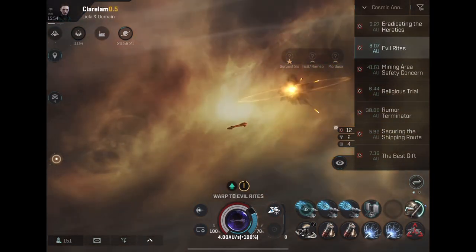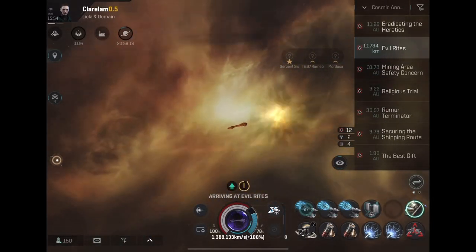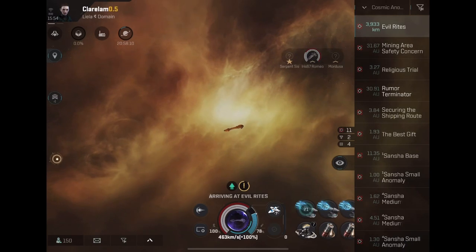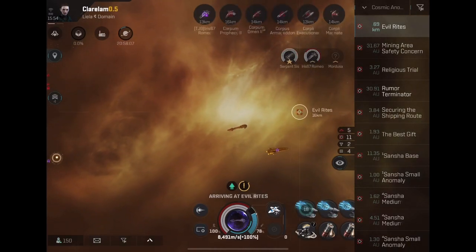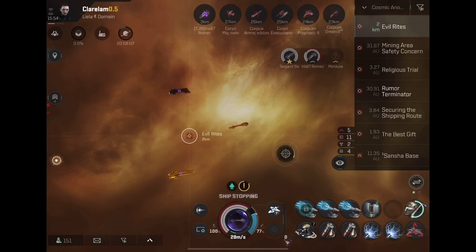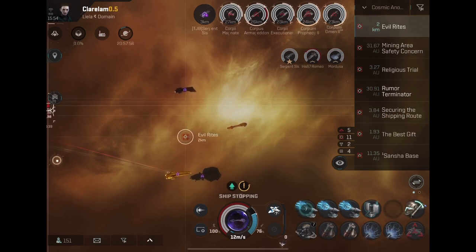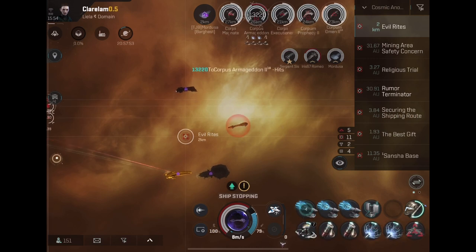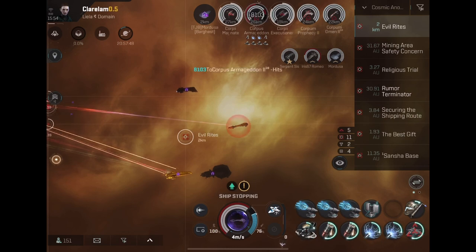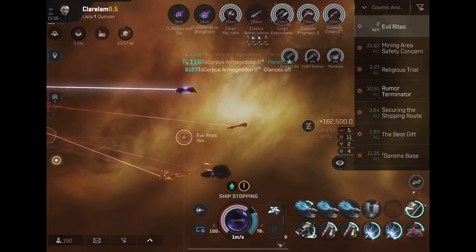Do the math — literally do the math. Add in everything. If you have to take your stuff to Jita and sell it, that's all time you add to your ISK per hour. For me, I just bring everything back to where I dock, salvage it all right from my hold, drop anything that can't be salvaged into my item hangar, and I'm out.